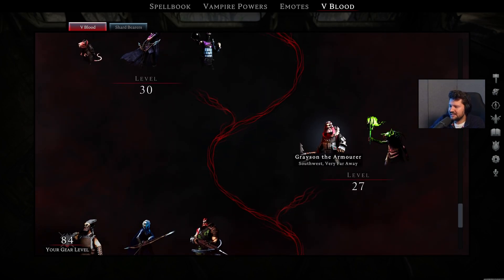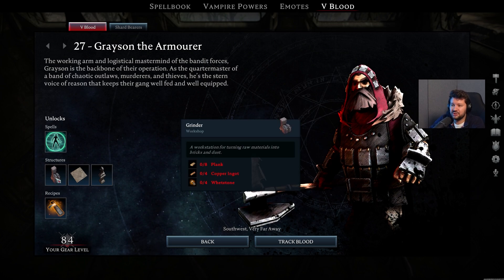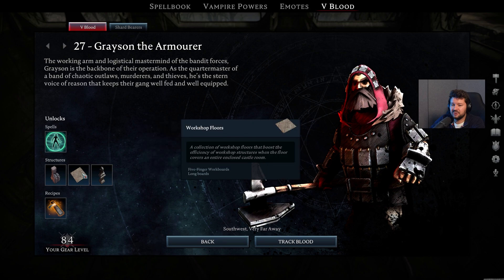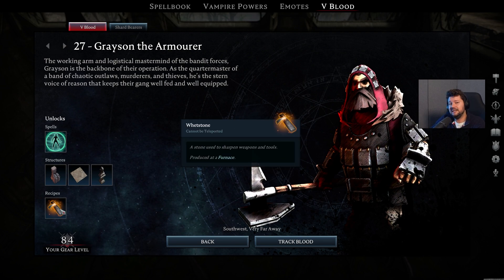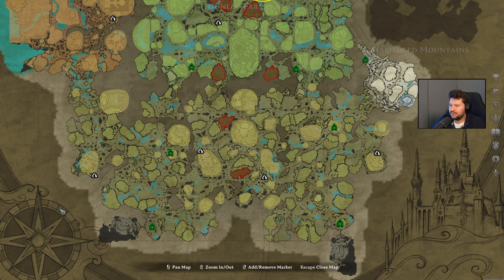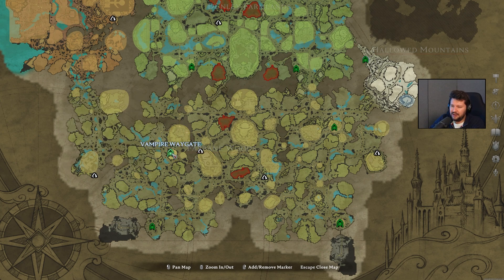On level 27, we have Grayson the Armorer, and this guy unlocks the Phantom Aegis spell, which I absolutely love using for both single player and co-op as it's super useful in many situations. Also the Grinder, so you can start grinding bones for grave dust. The workshop floors make your base more efficient, an assortment of statues, and also the whetstone, which you're going to need a lot for crafting. Grayson the Armorer can be found in the Bandit Armory, which is slightly to the northwest in the Farbane Woods, right above the Vampire Waygate to the northwest.